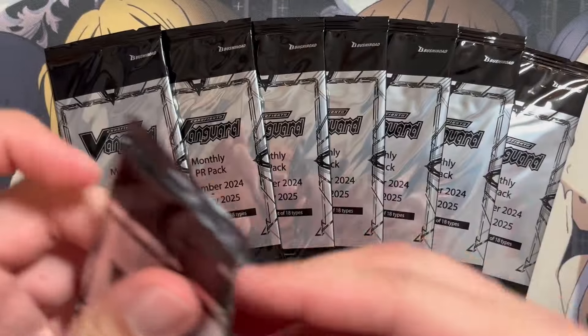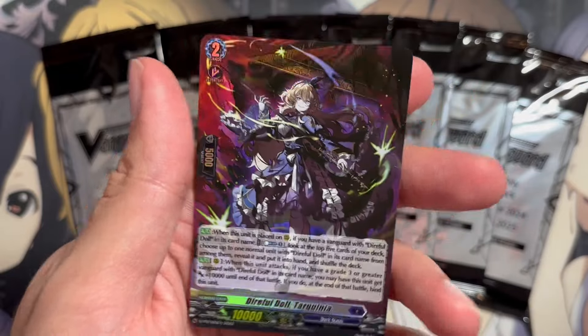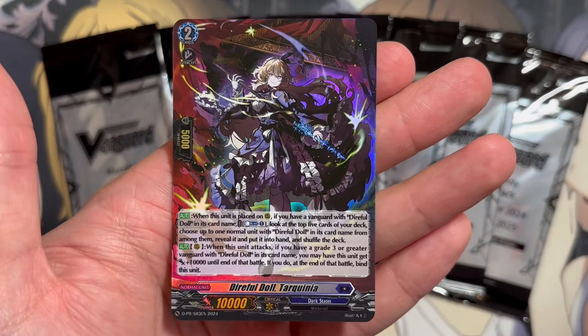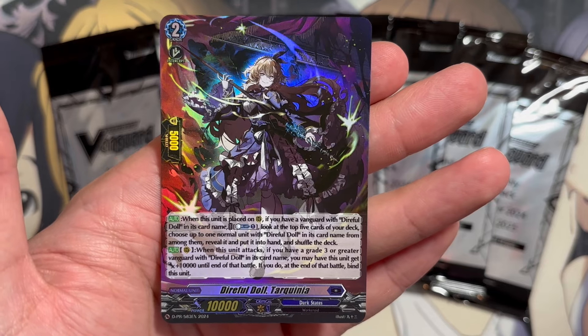We have the packs to open here. Hopefully we can get a good variety of different ones. Our first one is actually the foil one. It is Direful Doll Tarquinia. When this card is placed on rear guard, if you have a Vanguard with Direful Doll on its card name, count them last one.